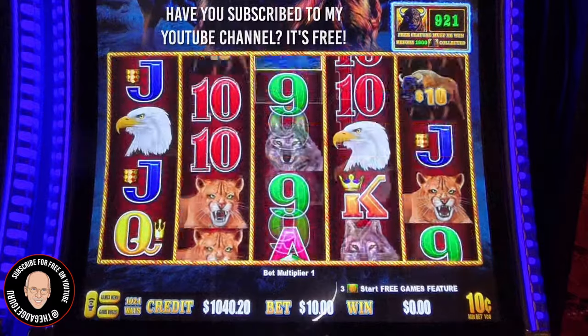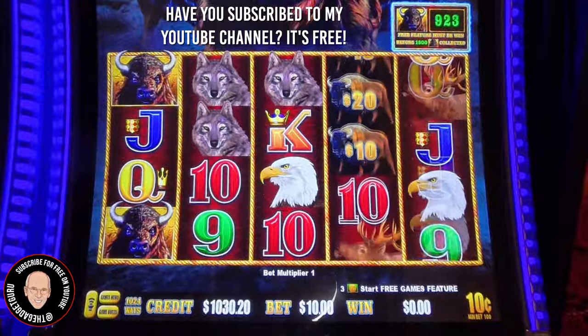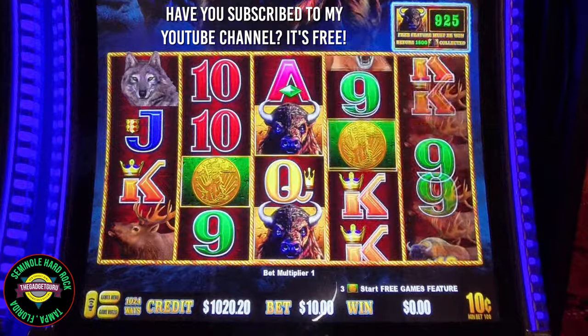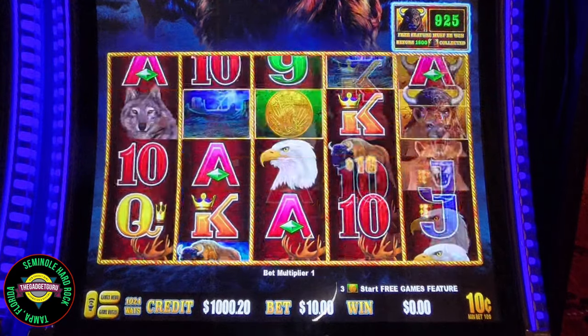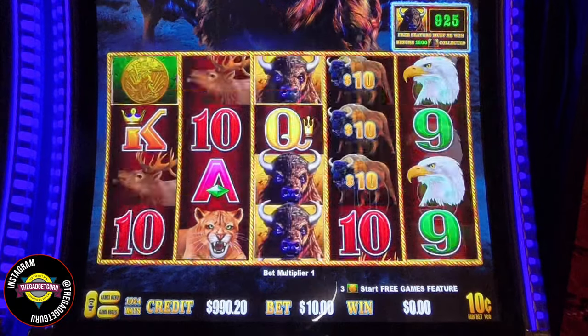Up here where it says $921 — that has got to hit before you get to $1,800. It can be random, it can come at any time, and that throws us into a bonus round. It could either be a coin type of bonus or this hold-and-spin. That's the hold-and-spin right there — the buffaloes with the numbers on them. But we need eight to get started into that round.